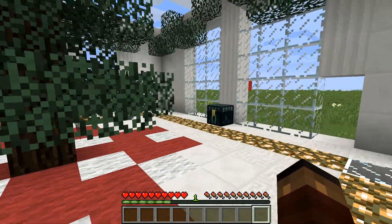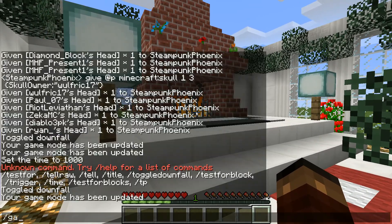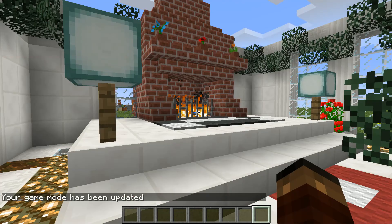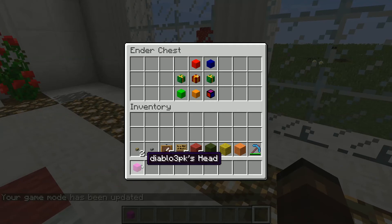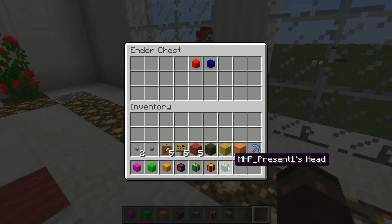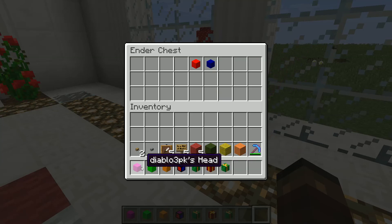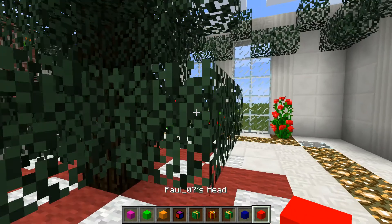You might actually want to go into creative for this part, because you won't have unlimited heads. We're using heads as ornaments and as the presents. I'm gonna take all these ornaments out. In the description of the video, I'm gonna put the commands to get these heads — it's basically a slash give player head command, and then you type in the player's name. People have these colors as their heads, and then people can get their heads in those colors.